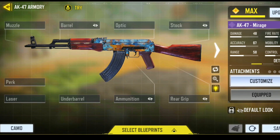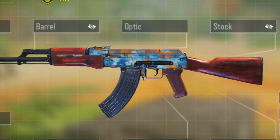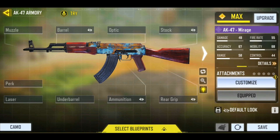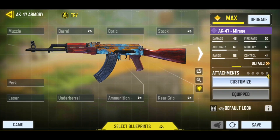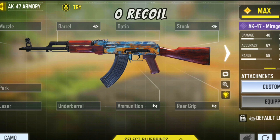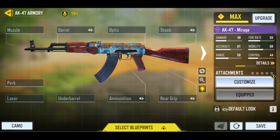I told you all that I would make the updated greatest AK-47 gunsmith for this brand new season, and we did that once again. The gunsmith I'm about to show you all has faster ADS speed, max range, and zero recoil. You will love this gunsmith. I turned this weapon into a beast and this will make you ten times more overpowered.